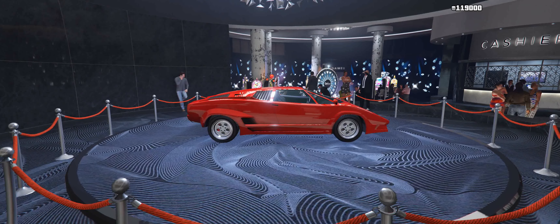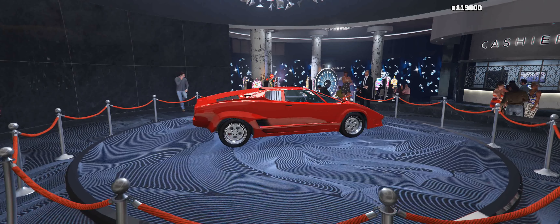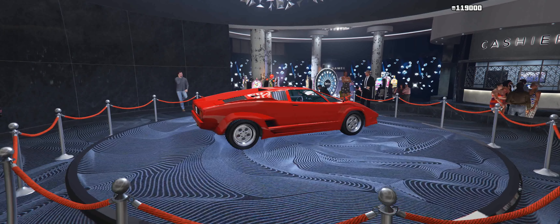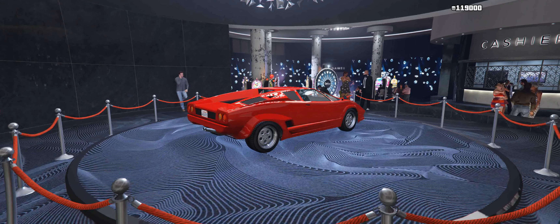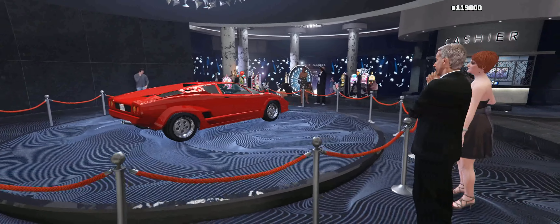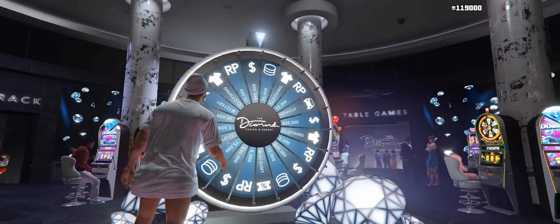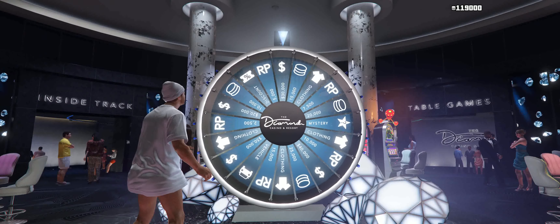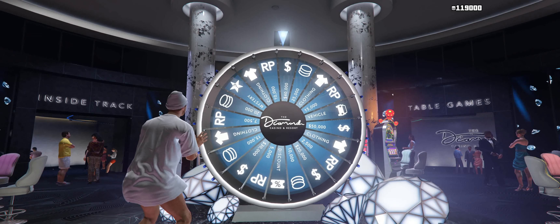The car on the wheel today is an awesome bright red Vapid Torero. It is an awesome car based off the Lamborghini Countach. It is a very quick car in the sport classic range — one of the fastest — so it's also good for racing. If you were going to buy this car, it costs $998,000, so it's really close to a million bucks.